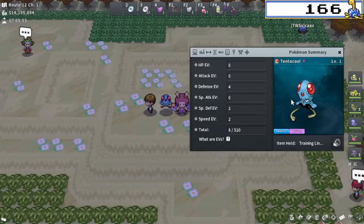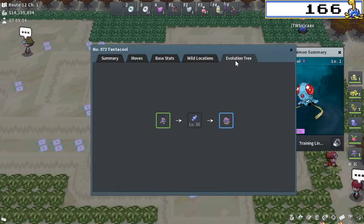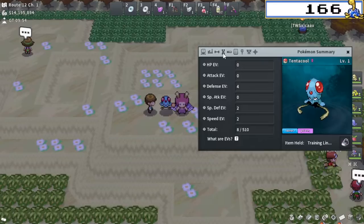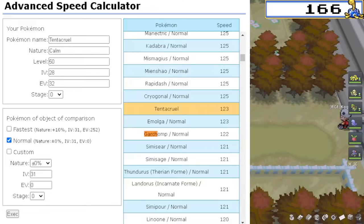Now we know it's going to take 1.25 million experience to get this thing to level 100. Fun little fact: if you want to make yourself a Tentacruel, I'm actually going to put around 20 speed EVs on this thing in an attempt to be able to outspeed Garchomp, since it has 102 base speed versus my Tentacruel being 100 base speed. I'm actually going to have to put more onto mine if I want that as an option since mine is 28 speed and not 31. Using my handy-dandy advanced speed calculator, I found out that I'm going to need 32 EVs with a 28 IV to be able to outspeed a Garchomp.